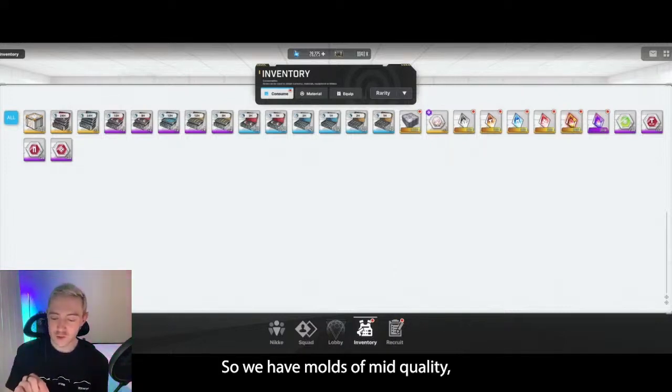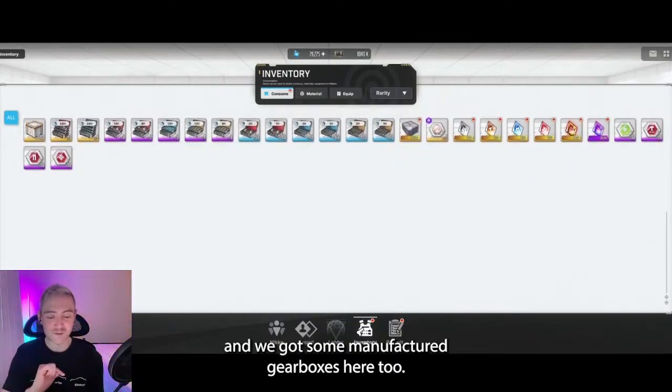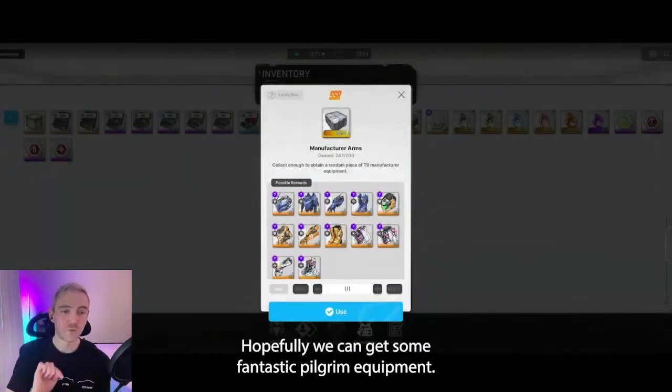So we have molds of mid-quality, high-quality, Elysian, Missilis, Tetra, Pilgrim molds, and we got some manufactured gear boxes here too. We're going to do all these, and I think we are going to warm up with the gear box right here. Hopefully we can get some fantastic Pilgrim equipment.